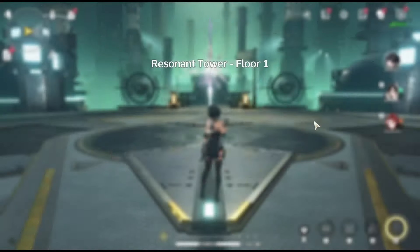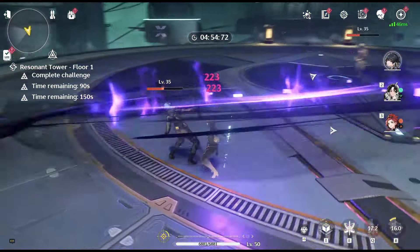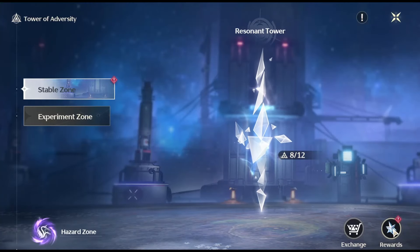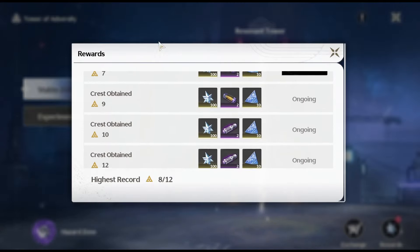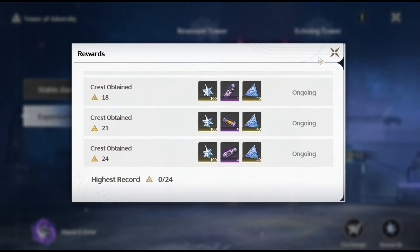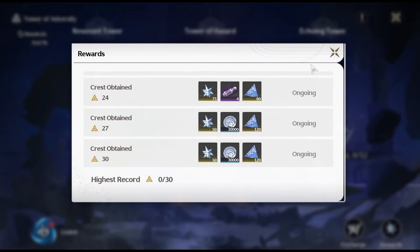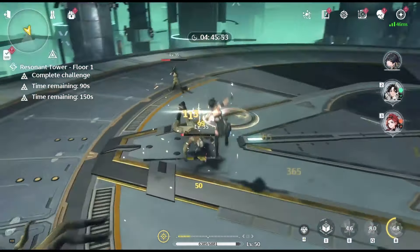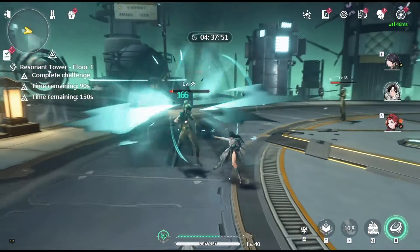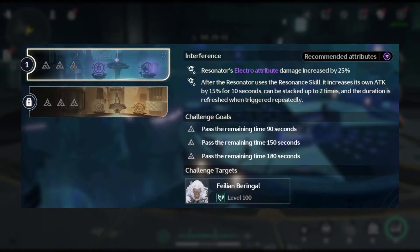Tower of Adversity is a challenging mode where players aim to defeat enemies as quickly as possible. Rewards vary from 0 to 3 crests per stage based on completion time. The tower is divided into 3 zones: Stable Zone consists of 1 tower with 4 stages and rewards Asterites once; Experimental Zone consists of 2 towers with 8 stages and rewards Asterites once; and Hazard Zone consists of 3 towers with 10 stages, offers repeatable Asterite rewards, and is more challenging. In the Experimental and Hazard Zones, additional towers contain enemies of the same level as the first tower but involve two or more waves. The middle tower in the Hazard Zone has only 2 stages with higher-level enemies and bosses starting at level 100.